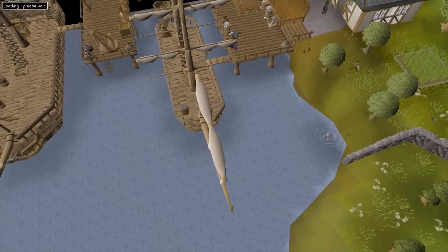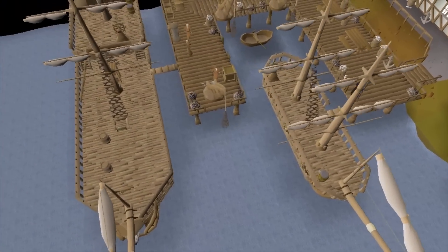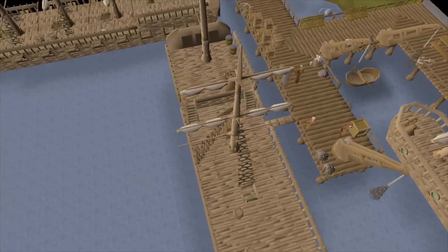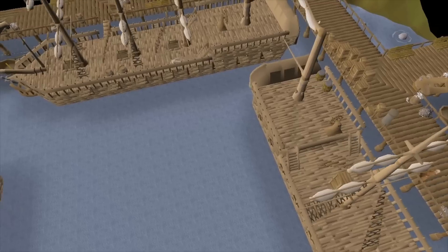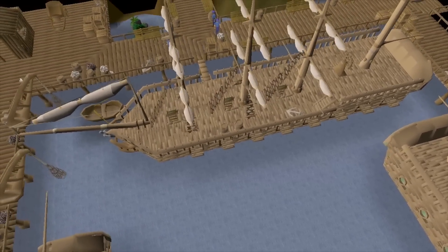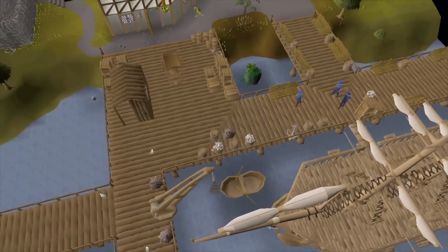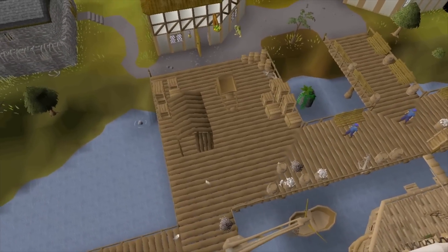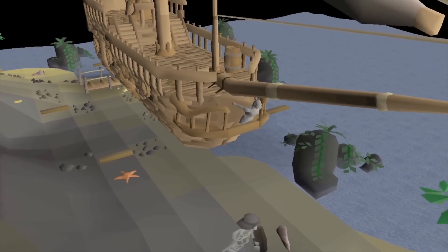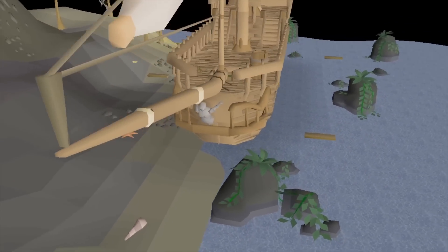Boats are a familiar concept in Old School — they're all over the place once you start looking, from tiny rowboats to Fremennik longboats, to huge merchant vessels that travel continents. You've seen them, you've boarded them, you've smuggled rum on them, so captaining them shouldn't feel out of place as a skill you could master. Sailing in Old School needs to feel well-integrated, intuitive, and familiar, and that's where our technical exploration started.